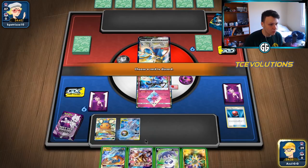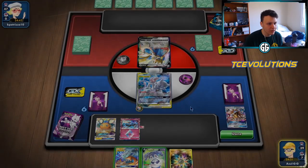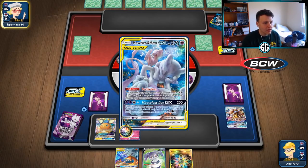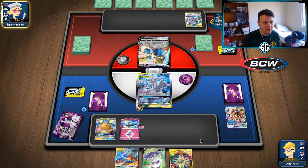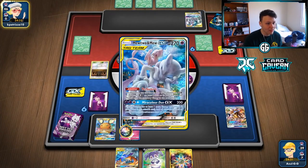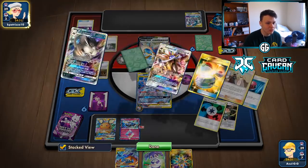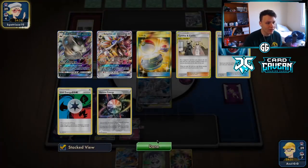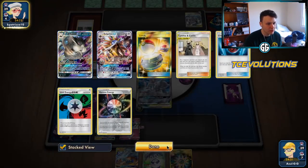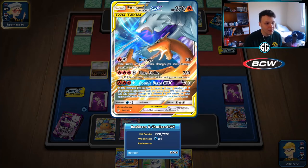We're going to put them down, attach the Aurora, discard the Solgaleo. We could use the Soulburst next turn if we don't find ADP to GX attack with - that's fine because then we can get access to Xerneas attacking through that. Then we just need to come up with three more prize cards off that. Ideally we want to GX attack with ADP, then after we GX attack we can use Xerneas, attach our third energy for turn, knock out the ADP, draw four prize cards, and use the Raticate to knock out a Jirachi with Snivy Sword.